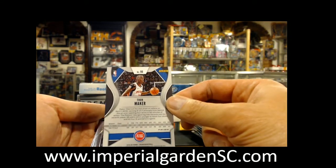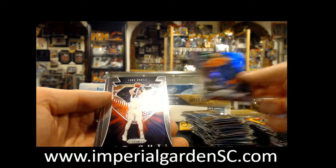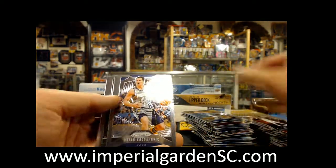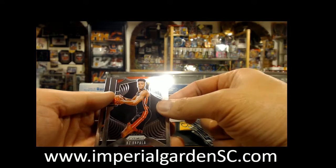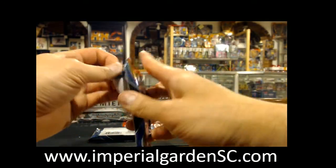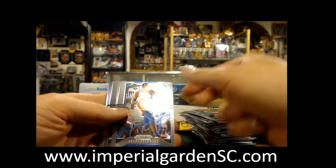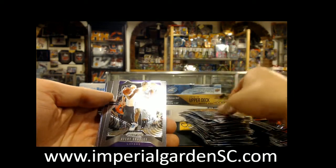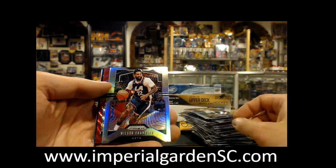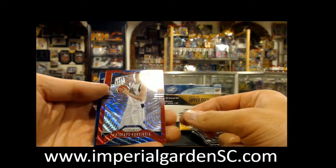Numbered 299, Hyper Matthew Dellavedova, Luka Doncic — far out! KZ Okpala, silver Wu and Chandler, Kristaps Porzingis in red.